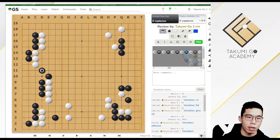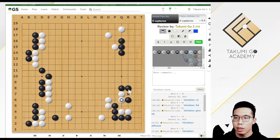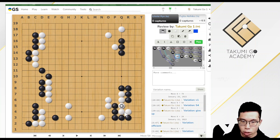Then Black played a hane connection or Tiger Mouth to protect the cut. After finishing playing here, White played a move at this point. In the next move, White could push at point X, so Black needs to connect to prevent this. The question is how should Black connect? There are some small details to learn. Of course, the answer is not the simple connect. The reason is that White could connect these two stones in the future, dividing the Black corner and Black edge.